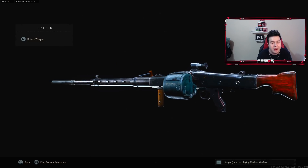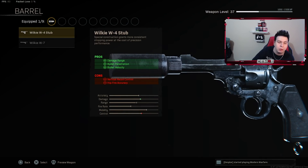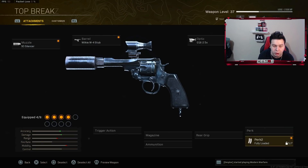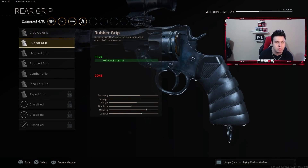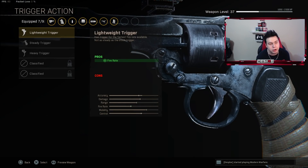Class number five might surprise you — the Snake Shots are back. Streamers like Swag and other content creators have been talking about it. For the muzzle, use the OSS Silencer for sound suppression and recoil control. For the barrel, use the W-4 Stock for damage range, bullet penetration, and bullet velocity. For the optic, use a 2x scope to help with accuracy and recoil control. For perk two, Fully Loaded. For perk one, use the Akimbo attachment. For the rear grip, use the Grooved Grip. For the magazine, use the 9mm option for recoil control, accuracy, movement speed, ADS speed, and fire rate. For ammunition, Lengthened for bullet velocity. For the trigger, use the Lightweight Trigger for increased fire rate.